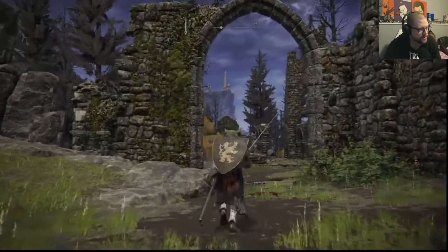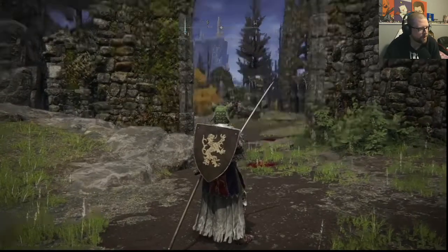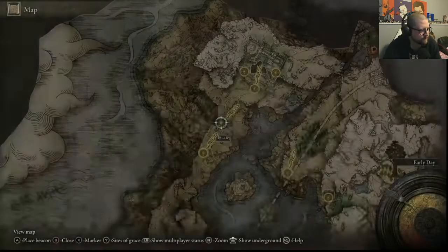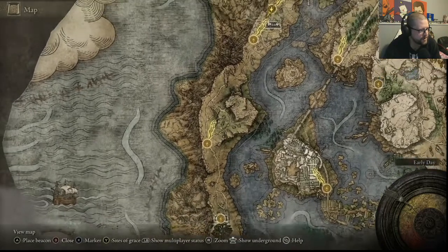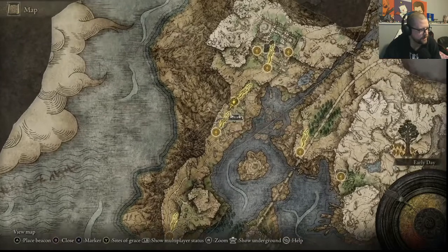Right here I'm standing at a false wall — I've already taken it out, but you're going to be coming from the other direction. Let's take a look at the map. You're going to be coming up this way; I just ran up here, ran through everything on the horse — it's not that hard.